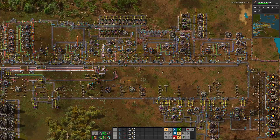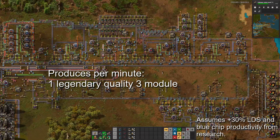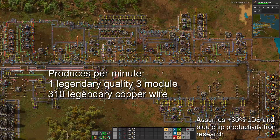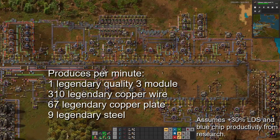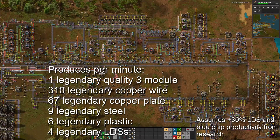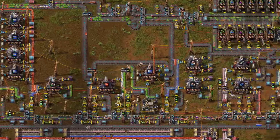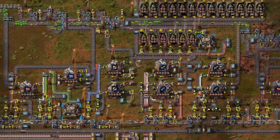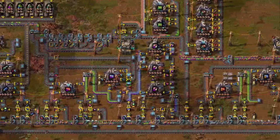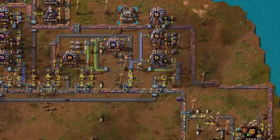The code tells me that this factory averages one legendary quality module 3 per minute. While doing that, it also produces 300 legendary copper wire, 70 legendary copper plate, 9 legendary steel, 6 legendary plastic, and 4 legendary LDSs. Bottom line: you don't need a mega base or a ton of time to make legendary gear. It did take me a couple of evenings to build this since I started with poor quality modules, and this factory uses nearly 400 legendary quality 3 modules, which took a while to build.